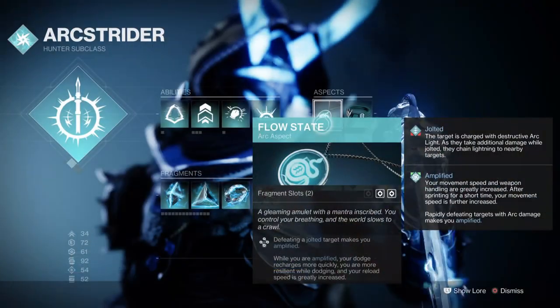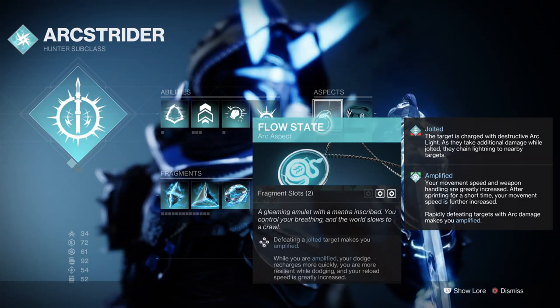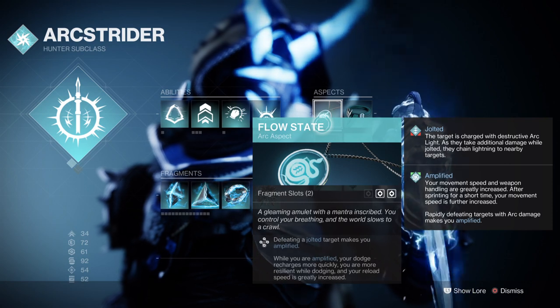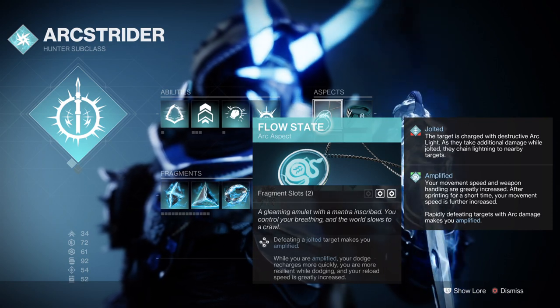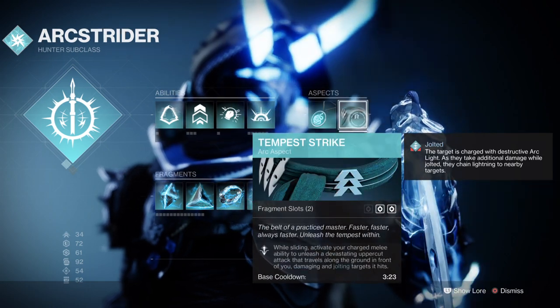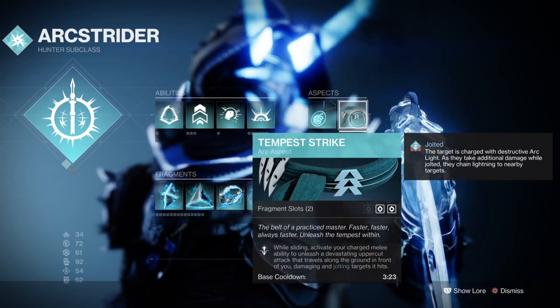For this I have chosen to use Flow State, where defeating a jolted target makes you amplified. While amplified, your dodge ability charges faster, movement speed is greatly increased, and you become more resilient while dodging. We then have Tempest Strike, where sliding on the ground then using your melee sends a vertical arc wave in front of you.